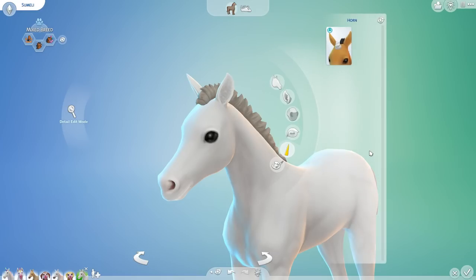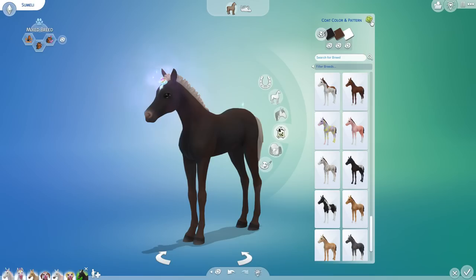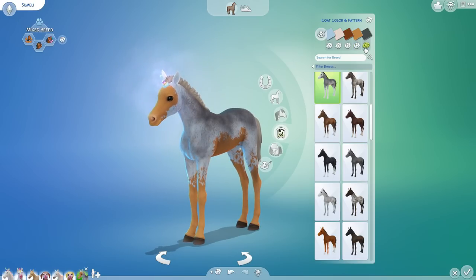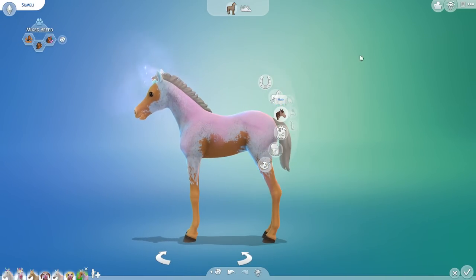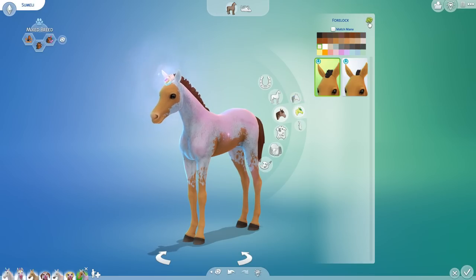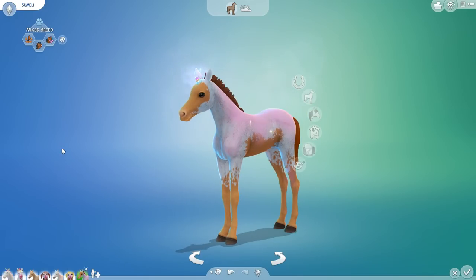Working through Sumeli's features: randomizing the muzzle and eye color, and she does inherit the horn — a pretty little rainbow horn, which is really fine! Going through the coat pattern randomization step by step, she's turning out quite interesting. Randomizing the mane color — we've been ending up with a lot of no-manes but here we are — and then the forelock and tail. The tail actually kind of matched in the end. There you go, Sumeli!